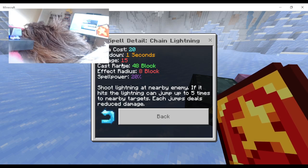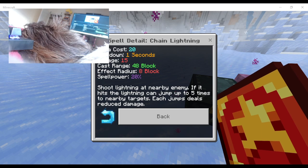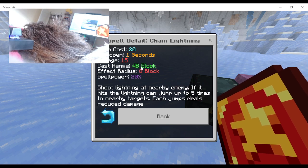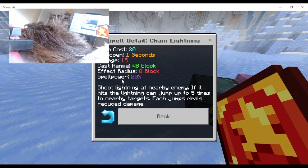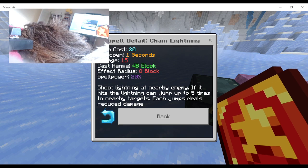Chain Lightning: mana cost 20, cooldown 1 second, damage 15, cast range 48 blocks, effect radius 8 blocks, spell power 20% — I don't know what spell power means, that's new. It zaps lightning to nearby enemies, and if it hits, the lightning can jump up to 5 other times to nearby targets, with each jump dealing reduced damage.